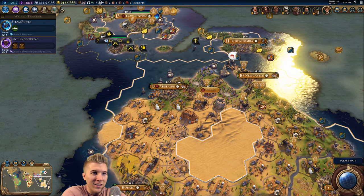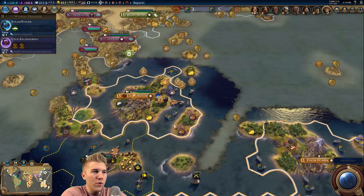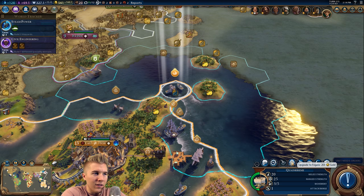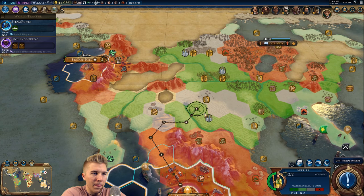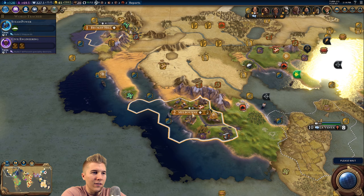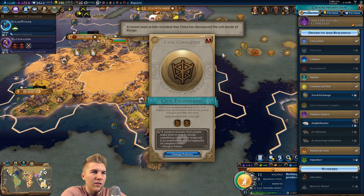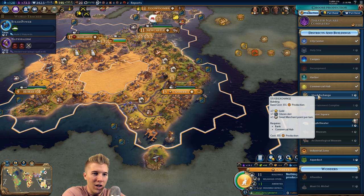There we go - that's what we want to see. Give that city back a lot of love. I might want to start thinking about improving - yeah, that's what I'll do with my gold. I'll play it safe and maybe send some military naval units towards Melbourne. Are you doing well amenity-wise? You'll be better with the jade, so let's give it some time. Let's go stock exchange. You're gonna run out of housing here soon - this city ran out of housing quite a long time ago.